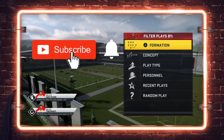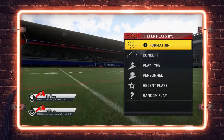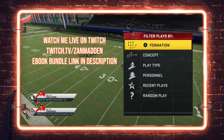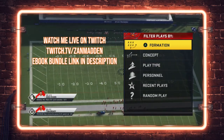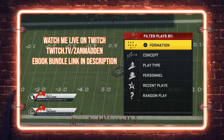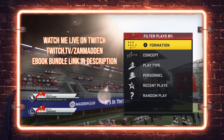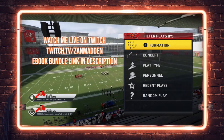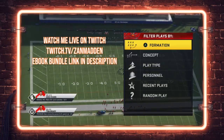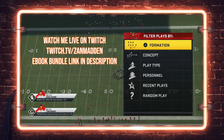Please hit that subscribe button and the notification bell so you don't miss any uploads. You can find me live on Twitch at twitch.tv/zanmadden. I also have an eBook bundle in the description — my entire single back wing tight offense out of the Washington Redskins and a comprehensive 3-4 bear defense showing how to stop all the main metas in Madden 20, with over three hours of how-to videos available right away at a lower price than on Twitch.